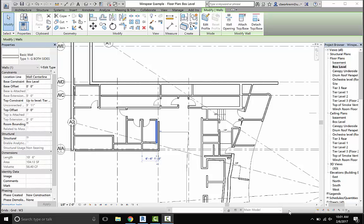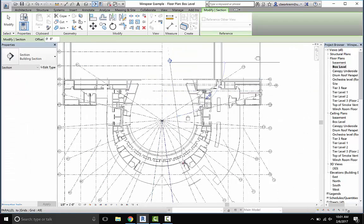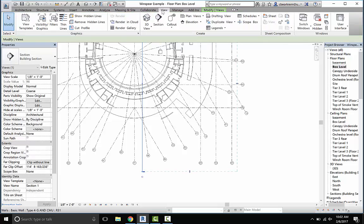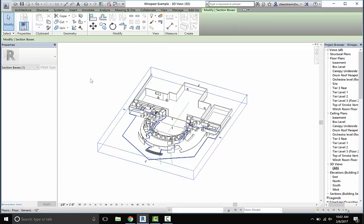So when you go to do ceilings, really what you're thinking about is how much volume you're going to need to connect between those things. The key thing about ceilings is just trying to find them — paying attention to what level you're on and how to see them. The two key ways to do that are using sections and using the section box in 3D. The first thing we're going to do before we start drawing any ceilings is just make a new view, make a new section cut, and then also make a new 3D view. In the properties box, there's a little box called section box, and if I check that, it brings up a box that wraps the entire model.